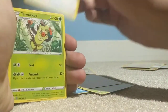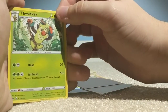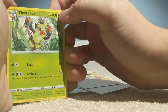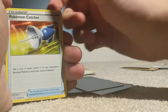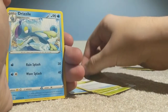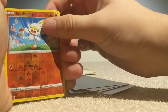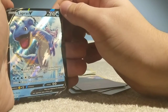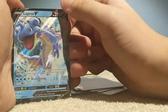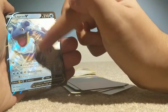Mudbray, Wooloo — actually my favorite, I know. Oh, you already have an evolution here. Thwacky — this evolves from Grookey from earlier. Pokémon Catcher, Drizzle, Scorbunny, and — oh! Lapras V, I think. Oh, this looks pretty cool actually — it's black. It kind of reminds me of those GXs where they just go off.